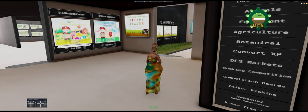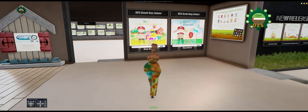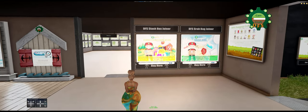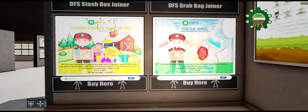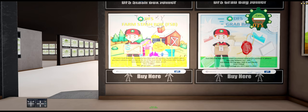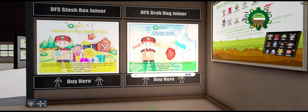Take a look at the DFS main store and get familiar. I'd suggest you start with the starter pack, get into it, see if you like it, and go from there. Now about the stash boxes and grab bags — these are so much fun. Every month on the first, they give away a big box of goodies worth over 3,000 Lindens. You buy it in advance for 2,500 Lindens. Everything in there is for the most part transferable and resellable — you get collectible items and useful items, and on the first of the month they drop it into your inventory.